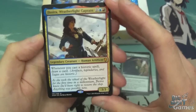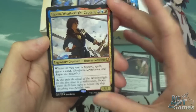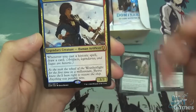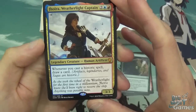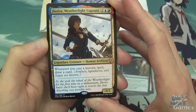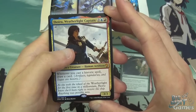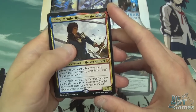Mythic, straight up — Jura with Light Captain. Two blue and a red for a Legendary Human Artificer. Whenever you cast a historic spell, you draw a card. So Artifacts, Legendaries and Sagas are historic. We'll probably see quite a lot of artifact-based decks in this set — that's the way the meta's going to go, I think. Some of the artifacts are pretty good, and some of the stuff that triggers off historic cards — the payoff cards — they're well worth it. Really nice card to get.